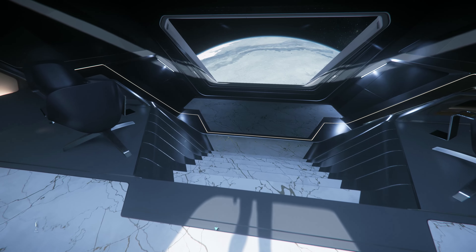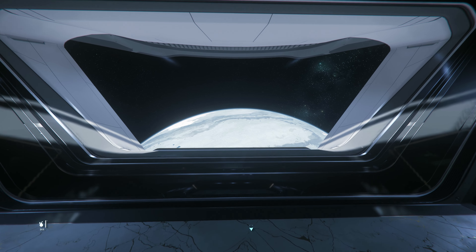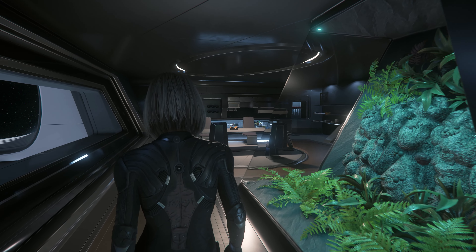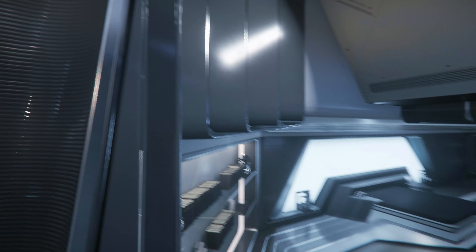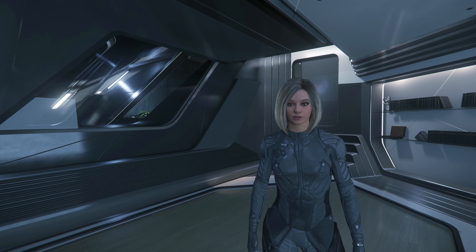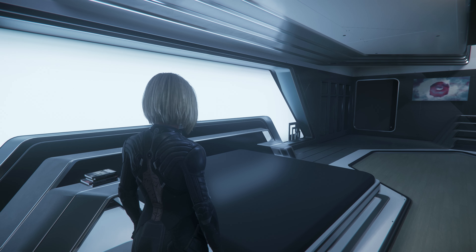Oh my god, look at this view! This is so cool. There's a little bed. All right guys — what do you think about living in the 890 Jump? Would you like to do it? How do you like this amazing ship? Don't forget to join me on our next adventure, and until then don't forget to subscribe and like. Have fun out there, dear citizens!